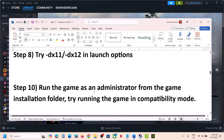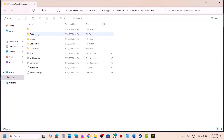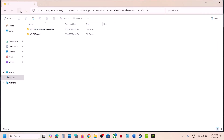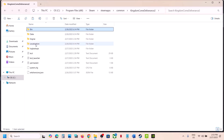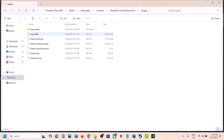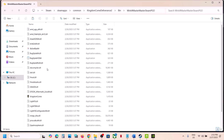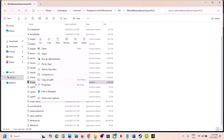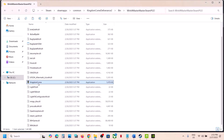The next step is to run the game exe file as an administrator from the game installation folder. Right-click the game in Steam, select Manage, then Browse Local Files. Open the bin folder and find the game.exe file. Right-click the game.exe, select Properties, go to the Compatibility tab, and check the box that says 'Run this program as an administrator.' Hit Apply, click OK, then double-click to launch the game and check.